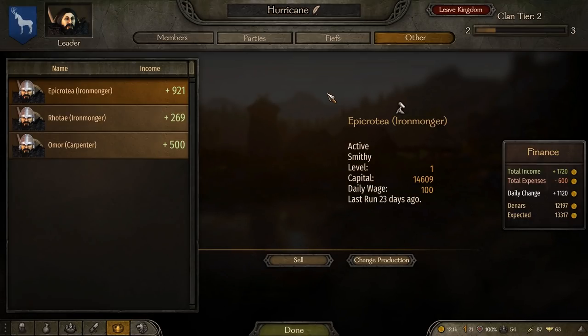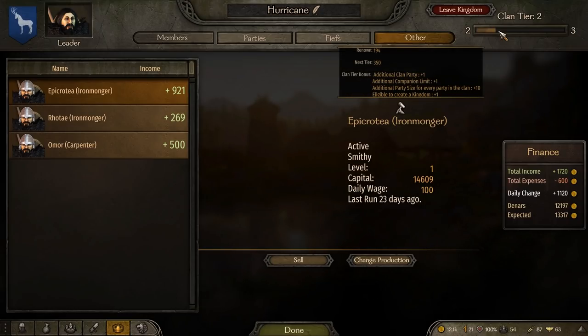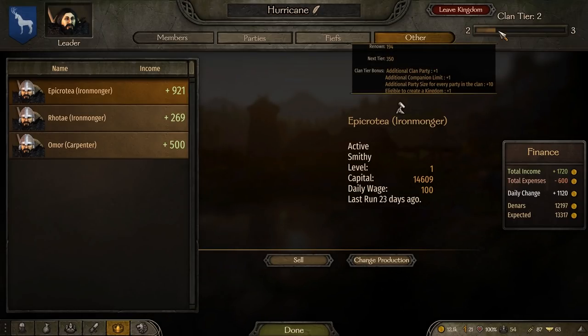My iron monger is a smithy and the carpenter is a woodworker. If you look at this every few days and you're not making any profit, click on it and change the production down there in the bottom right. If it's not making profit on anything, get rid of it — you can make most of your money back and just go buy something else.